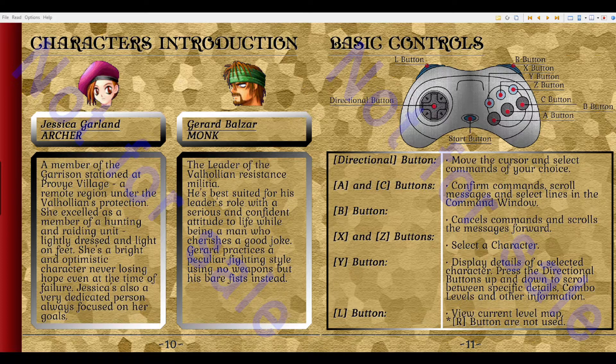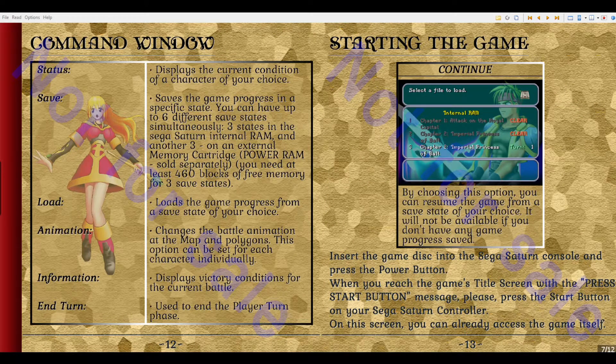Gerard Balzar, Monk — the leader of the Valholian resistance militia. He's best suited for his leader role, with a serious and confident attitude to life, while being a man who cherishes a good joke. Gerard practices a particular fighting style using no weapons, but his bare fists instead. So, controls — pretty straightforward.